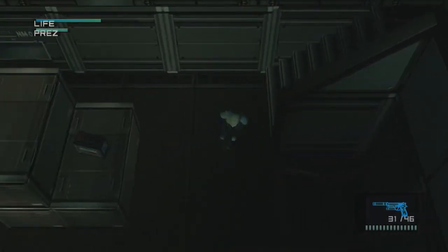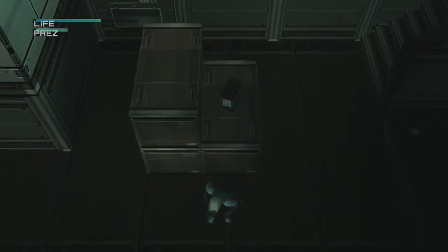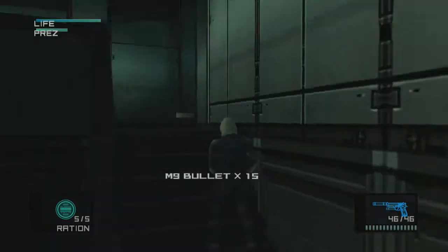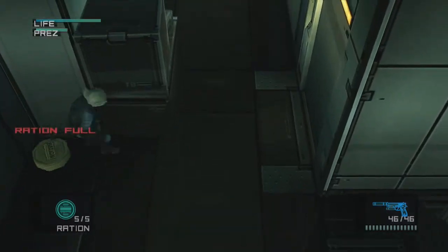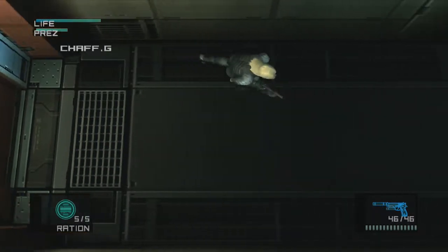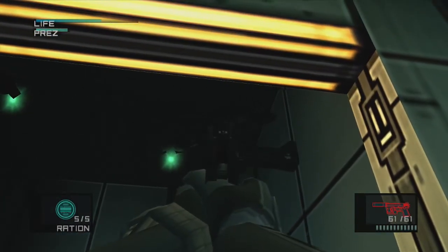I'm pretty sure a guy is supposed to come around that corner eventually. That's the Nikita missiles — we don't have that yet. M9 ammo, that's fairly useful. Or maybe they don't appear quite yet. Some shafts. We're gonna do some housekeeping here real quickly. You see these gun turret cameras? We can take those out.